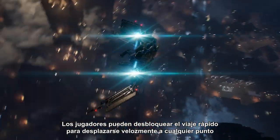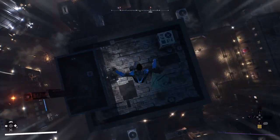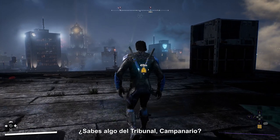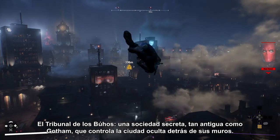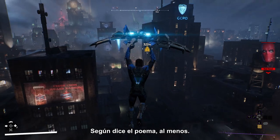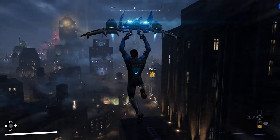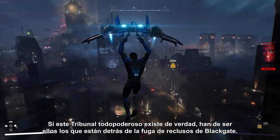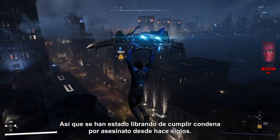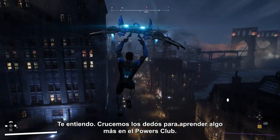Players can unlock Fast Travel to get around the city in a hurry with the Fast Bat. [Dialogue] 'Belfry, got anything court-related?' 'Court of Owls — the secret society as old as Gotham itself, ruling the city behind closed doors, according to the old poem anyway.' 'Okay, but how does that line up with what Penguin said? If this all-powerful court really is out there, they might be the ones getting all those creeps out of Blackgate, which means they've been getting away with murder for centuries.' 'I hear you. Fingers crossed we'll learn more at the Powers Club.'